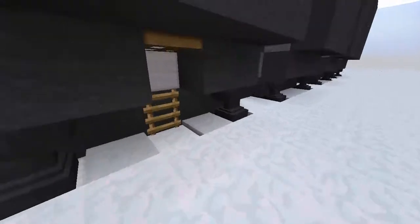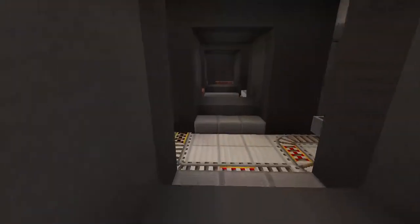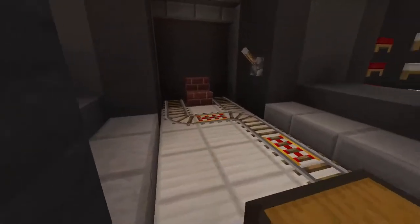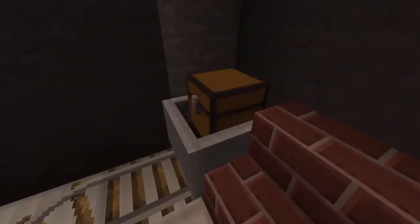Let's go in here. We have sleeping quarters and a little lounge area. Then we have this little system here — it's not going to do anything, but if you press this it will go over here. Why you would need that, no idea, but there you go.